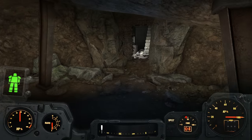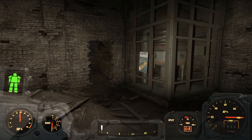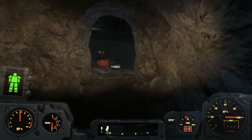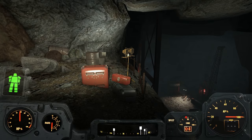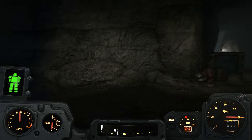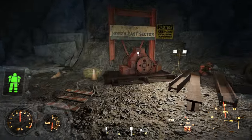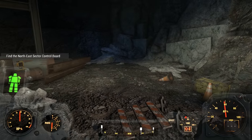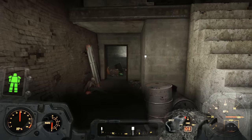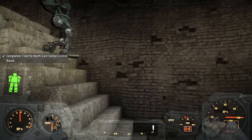After climbing down some steps and fighting through swarms of mole rats, we find this sort of bricked-up building — looks like we're going into an old building of Boston. But you just pass right on through it and continue through the rock until you open up into this large area here. This is where the workshop is. You can go down the ramp, but to continue on with the northeast sector, we have to go down here where we find our workshop. Activate it and that's going to put a ping on the map for the control board. Now we can go back and find the control board — it's back under the stairs in this room. Bingo.